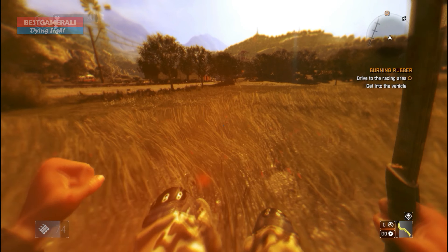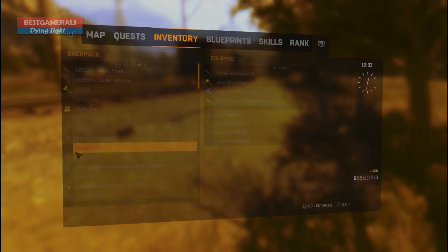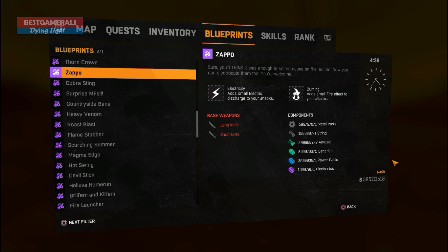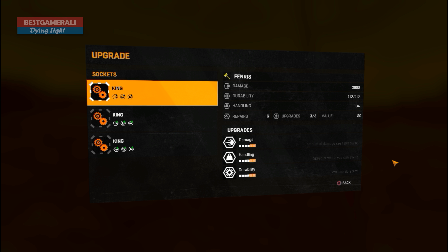The bounty is completed. It didn't tell us where to go, but I think it should be in our inventory — and there you go, that's it! You will receive the weapon in your inventory. I have added three kings to it and the maximum damage I can see is 3988. I also tried to put the bolter poison on it, but I find it totally weird that I cannot put a blueprint on this weapon.